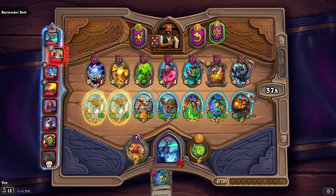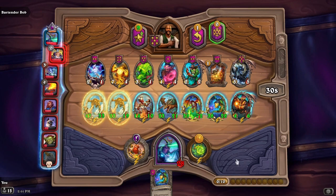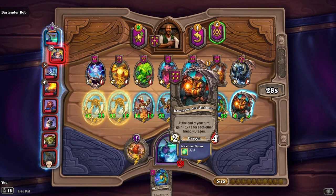What's this? Battle cry — get a plain copy of a minion from your opponent's last warband. I think we're doing okay with our rollout right now.